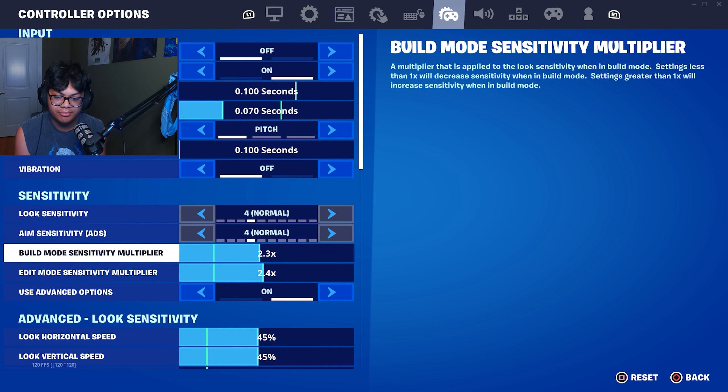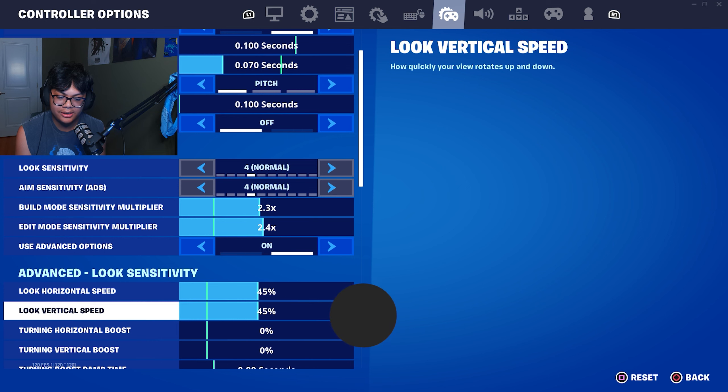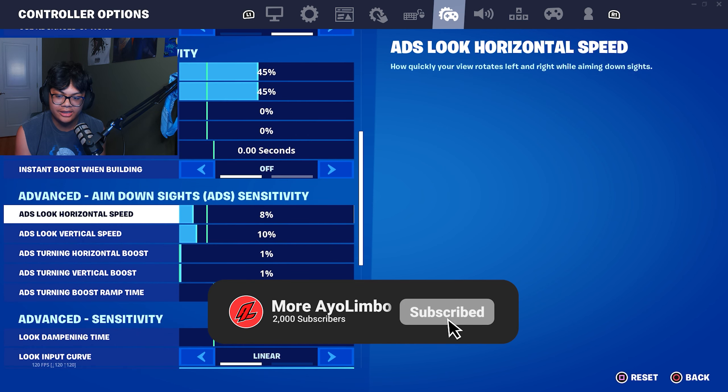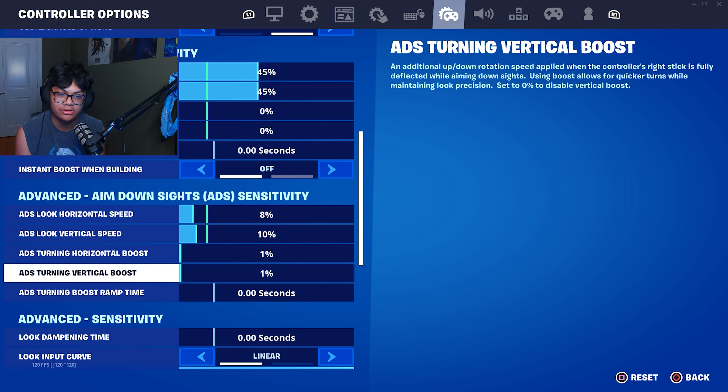So for Miro's settings, they are 2.3 build mode, 2.4 edit mode, look horizontal speed at 45%, look vertical speed at 45%, 8% for the ADS look horizontal speed, 10% for ADS look vertical speed.